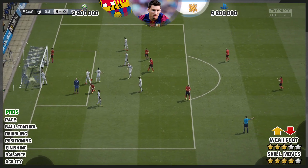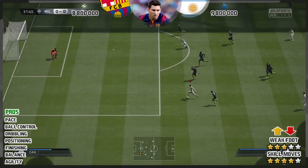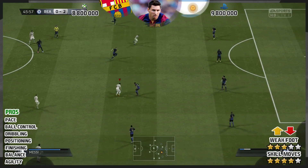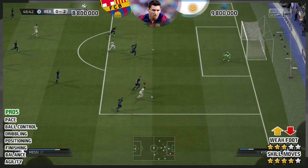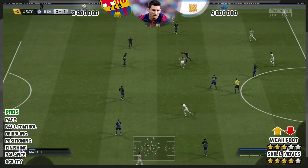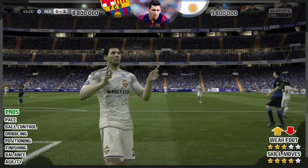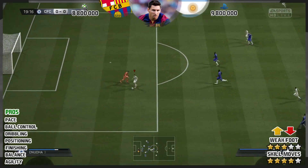His ball control is fantastic as well. Dribbling-wise, I said Ronaldo was the best on the game — Messi is the best on the game. This game has always been made for Lionel Messi, since it came out, with dribbling being so much more effective. With his 4-star skill moves, ball control, and dribbling rating, it suits him down to a tee. It's so refreshing to have a player who can just walk through any player, and it doesn't matter about his strength because he's got great balance and great agility — he slaloms through challenges.